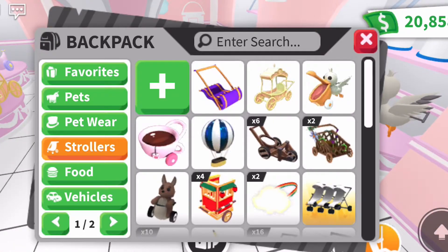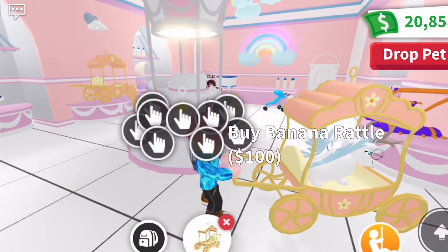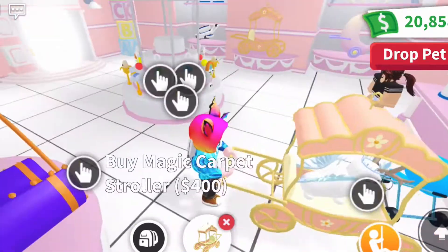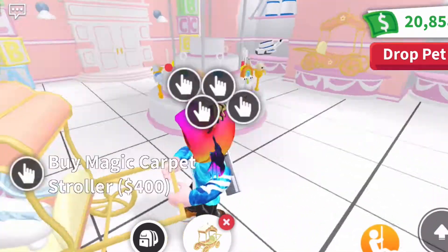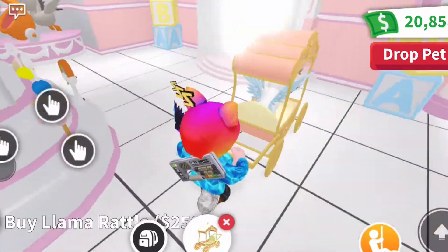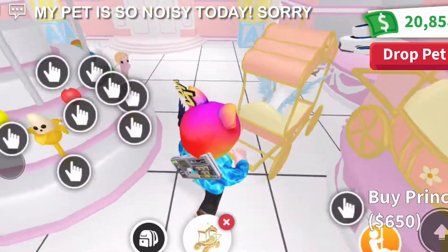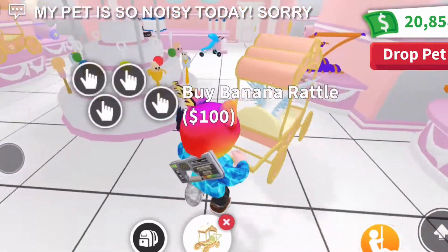The second one is called the princess stroller. This one is really useful if you guys want to do some role plays — like princess-themed role plays and stuff. I really like this one!